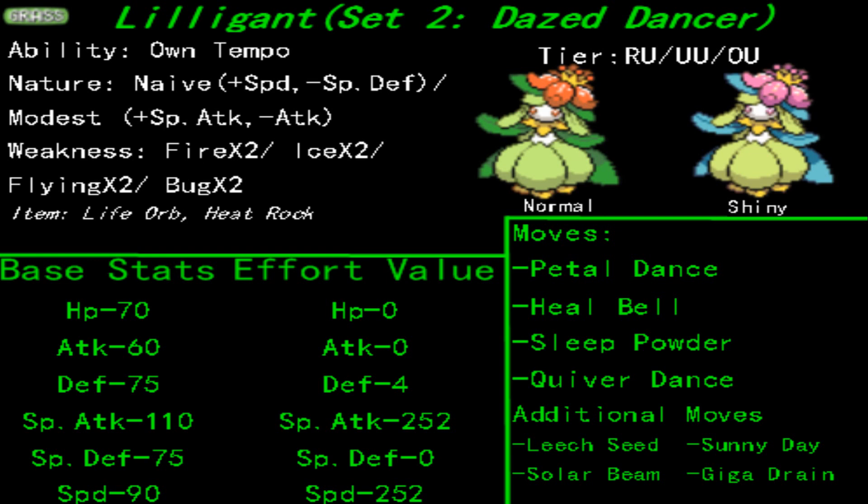It can be sunny, rainy, hailing, sandstorm — doesn't matter. Petal Dance will always pwn your foes if you have Own Tempo attached. Shoutouts to BadassXScrafty, that is a badass suggestion right there. Going over its moves again, I realized that is really a powerful combination. And Heal Bell as a semi-supporting move allows you to remove all the status conditions on your party members. Now you see why Leaf Guard is kind of a pointless ability for Lilligant to possess, especially when it already has two very potent and powerful abilities that work well for each of the sets we went over today.